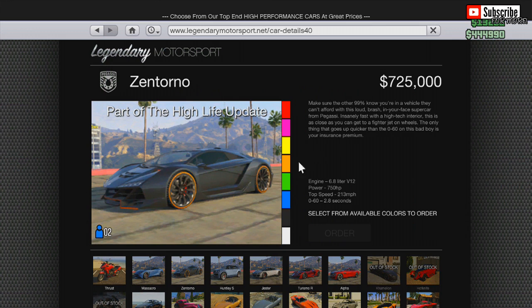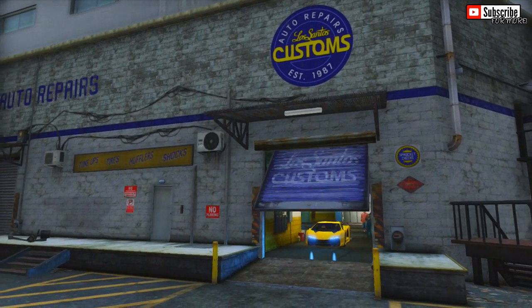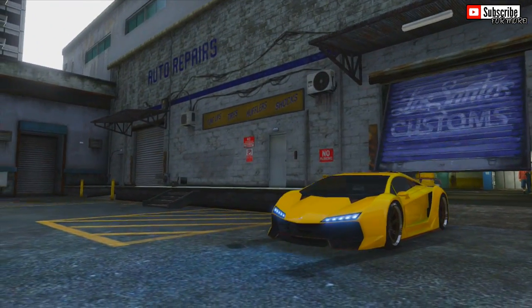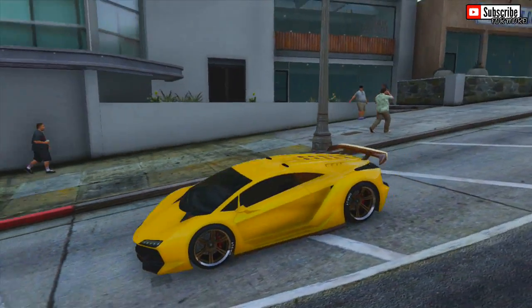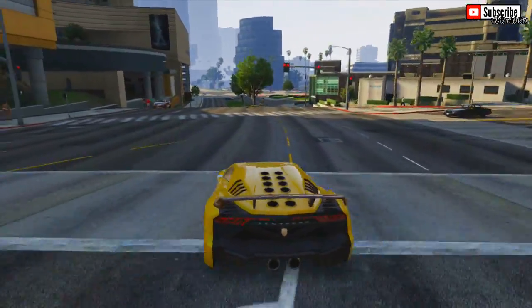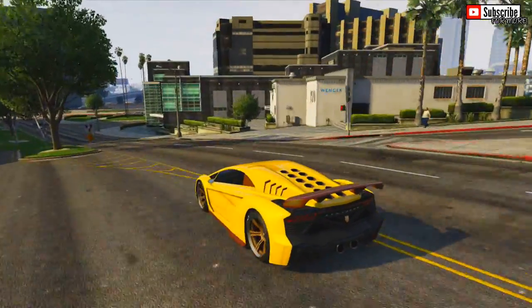The first vehicle we are going to look at is the notorious Pegassi Zentorno. The Zentorno is heavily based on the Lamborghini Sesto Elemento, featuring its shape, the circular holes at the back of the car, and the triangular vents. It has typical modern supercar styling with many sharp edges at the front giving an aggressive appearance. The hood is very sloped and curvy, and it can be said that the Zentorno may be the Vacca's successor.